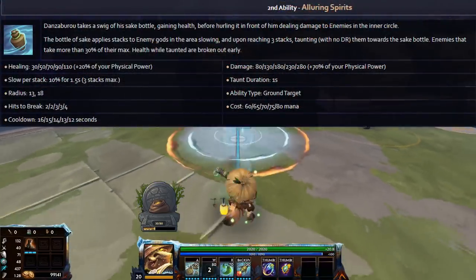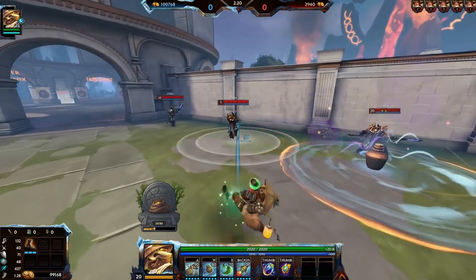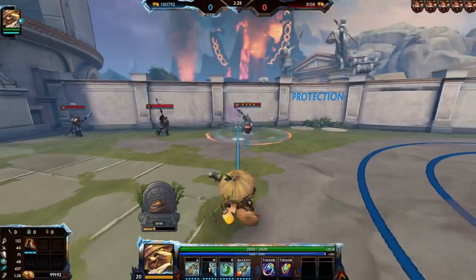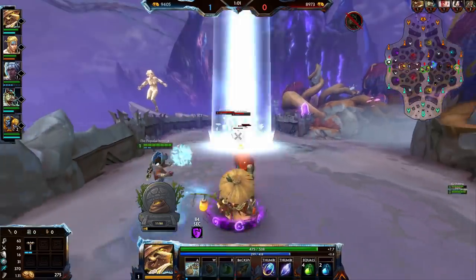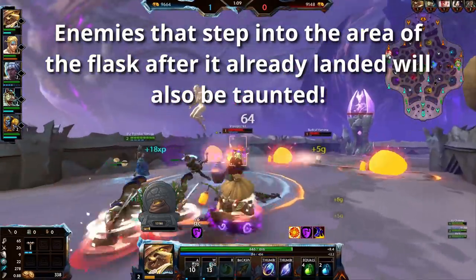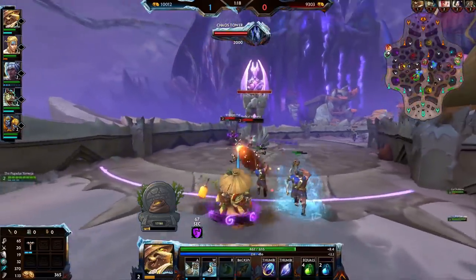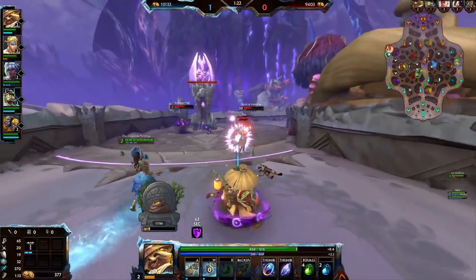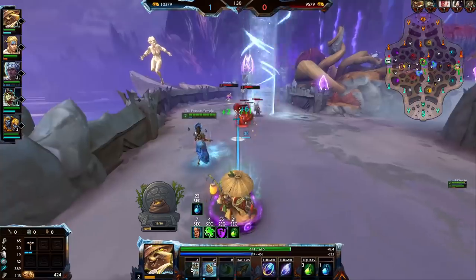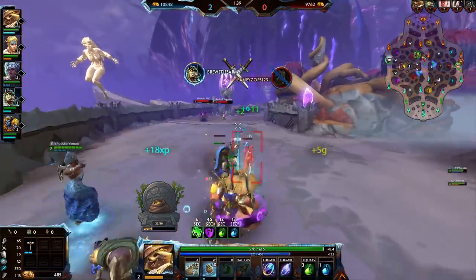His second ability is Alluring Spirit, which allows him to drink from his flask bottle and then throw it forward, dealing damage to enemies in the inner circle and taunting enemies that stay in a larger area around the projectile for a brief period. There are three quick ticks where enemies are slowed by 10% per stack, and if they haven't left the circle after the third tick they get taunted for one second. The flask has a health point system and takes two to four hits to break depending on rank. This taunt has no diminishing returns — it'll always be one second unless the bottle is broken. If an enemy takes more than 30% of their max health as damage while taunted, the taunt is also broken, but in practice you typically land one ability and one basic either way.